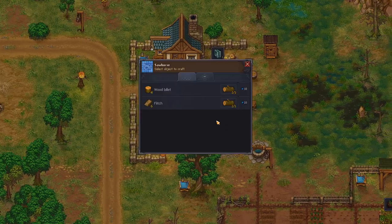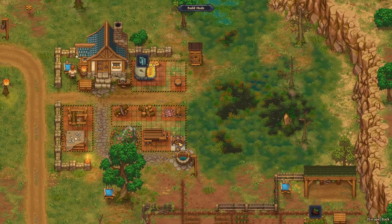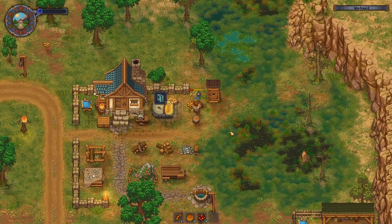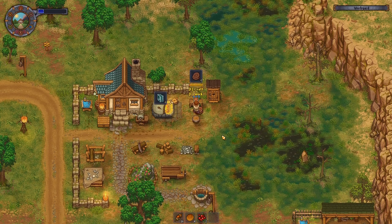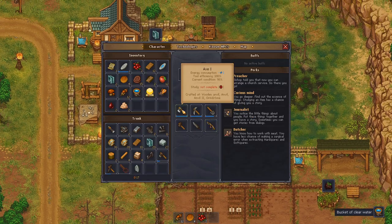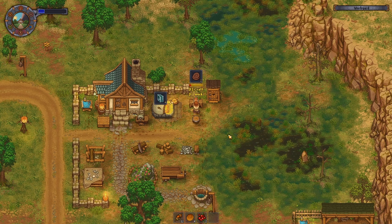There we go, that should be enough to build the potter's wheel. We are running out of space basically, so we're going to need to clear space. I have 15 — which means I need to make five more, which means I need more water. All I need is just water. I need to make two more to get to 20.